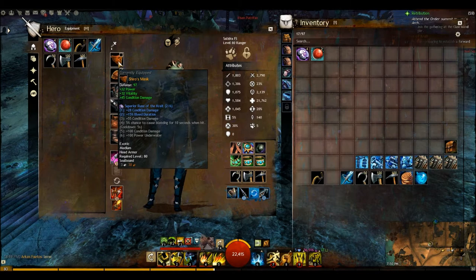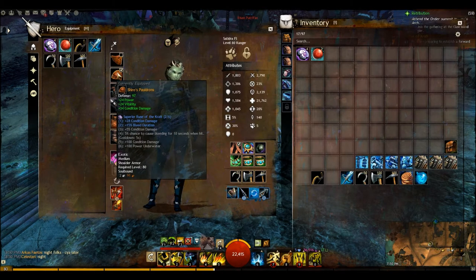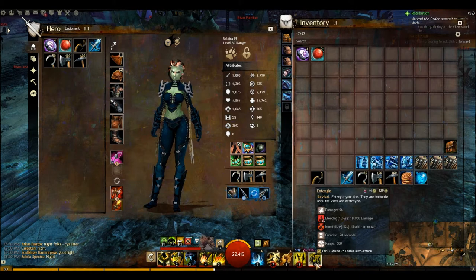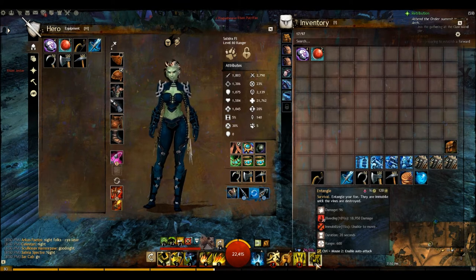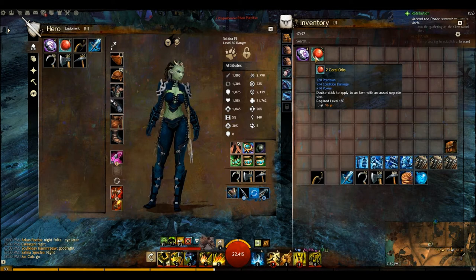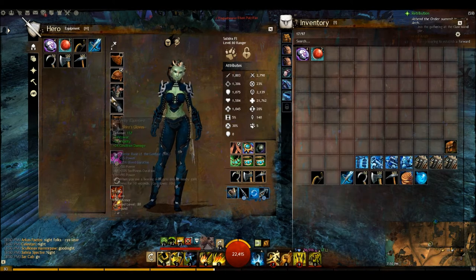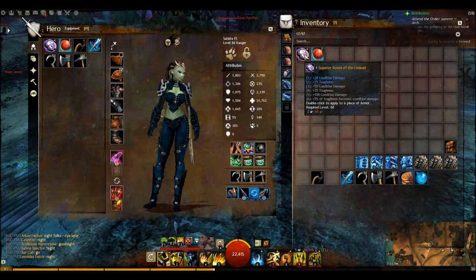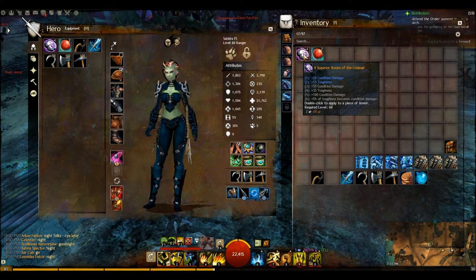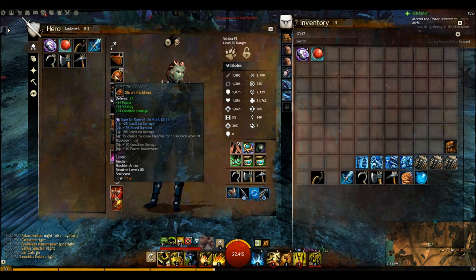There's another way you can do it. You can get two runes of the crate, which gives you condition damage plus 15% bleed duration, and two runes of the centaur, which gives you another 15% bleed duration — so 30% extra bleed duration total, which is very nice. Look at my entangle: it does massive bleeding damage and that extra bleed duration is nice. For the last two slots I'd probably use coral orbs for some condition damage and power. It's a trade-off between extra bleeding duration or extra condition damage. The extra condition damage works with all of your conditions, whereas the extra bleeding duration only increases bleed duration.